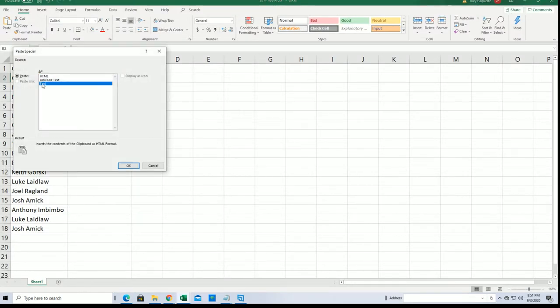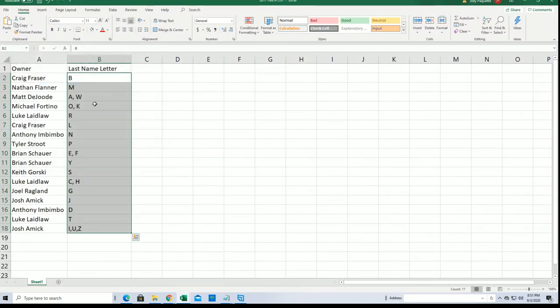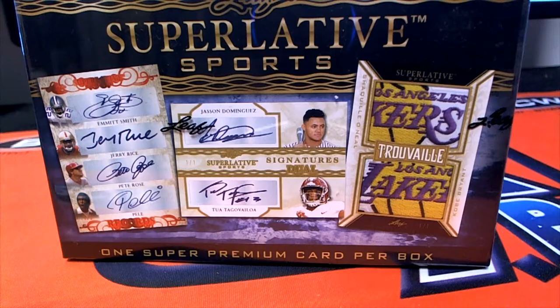Good luck everybody in the box break. Now you can see your last name letter initials that you have in Superlatives. Don't worry, I'll be showing that list again right here — we don't have to commit it to memory.